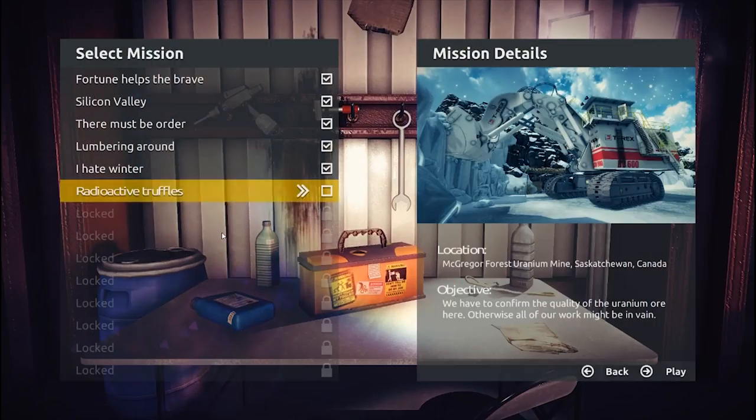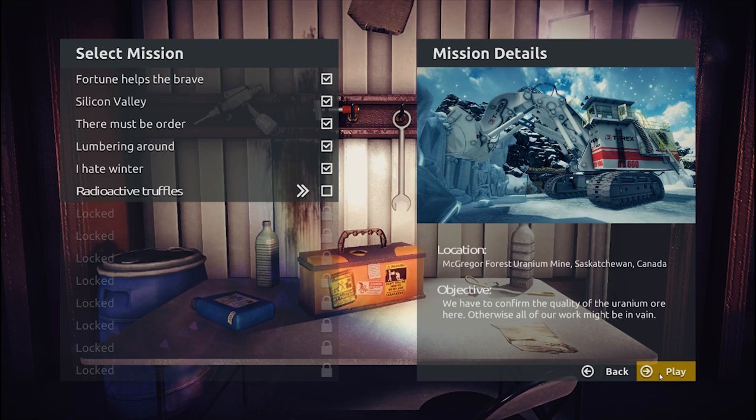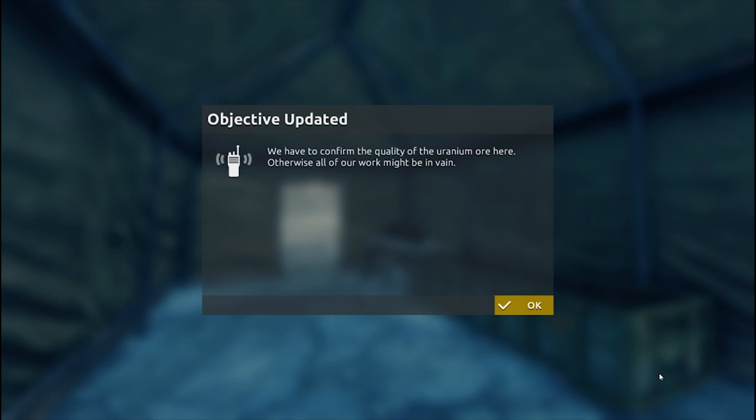We'll jump over to the missions and it shows us that today we are doing radioactive truffles. What does that mean? We are headed to McGregor Forest Uranium Mine in Saskatchewan, Canada to confirm the quality of uranium ore. Let's check it out — we have to confirm the quality of the uranium ore here, otherwise all our work might have been in vain.